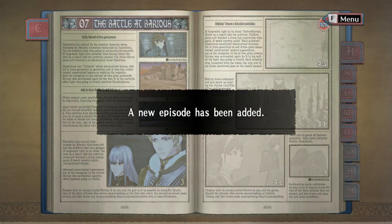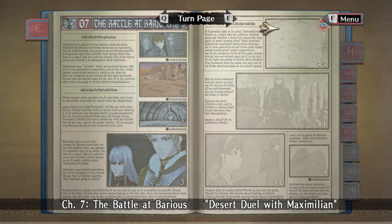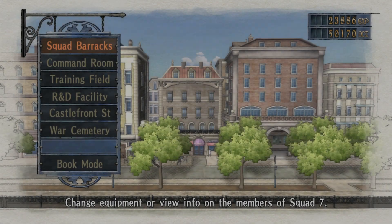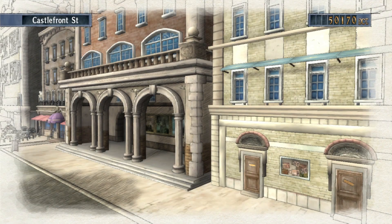Oh no — Selvaria is in this map! The first time I did this map I lost like three people because she is unstoppable. Let me just quickly take a look at the writings on the wall and see if there's anything interesting story-wise, otherwise we can just call it here.